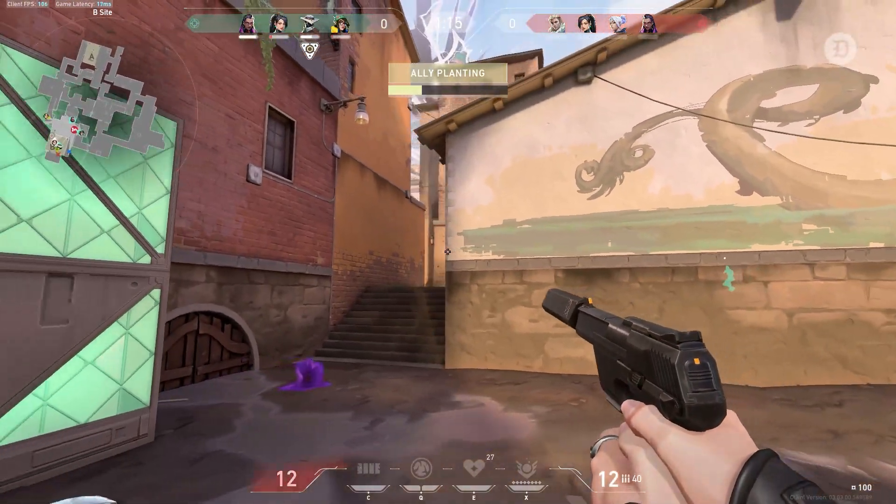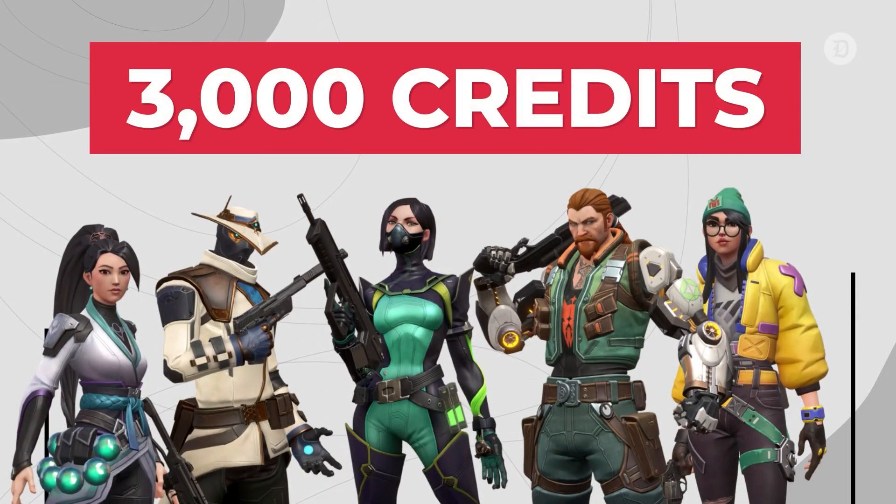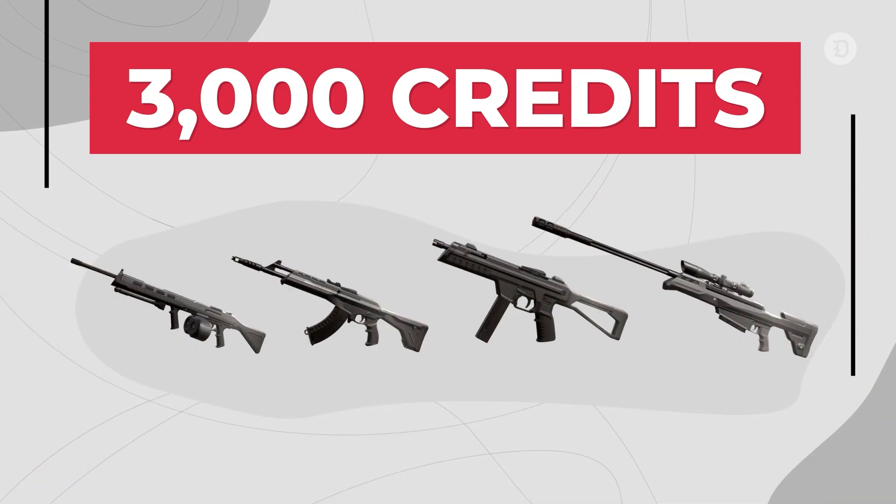Playing the objective is also important, as planting the spike grants each of your team members 300 credits. Winning a round rewards a team with 3,000 credits for each player, which can help you gather all the gadgets you need and help maintain a lead.